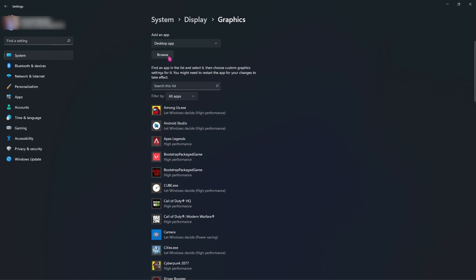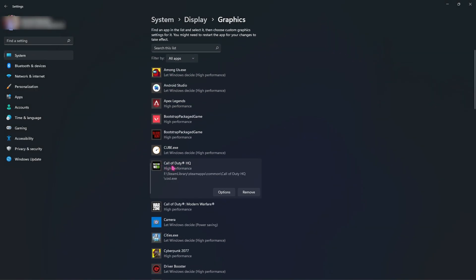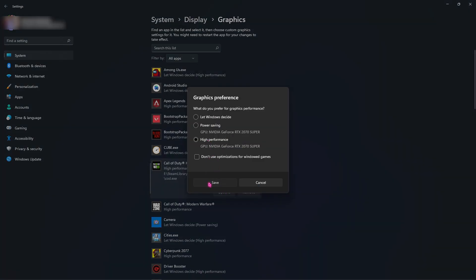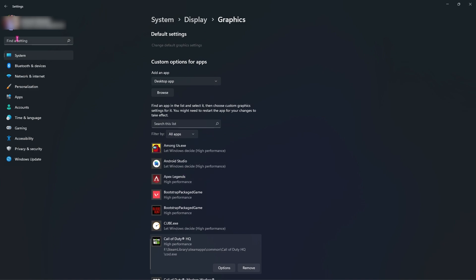Go back to Graphics and add your game to the list by clicking Browse and selecting the file location manually. I've already added Call of Duty HQ — add it similarly from your game's installation directory. Then click Options and select High Performance, and click Save. Make sure you do this step — it is really important.